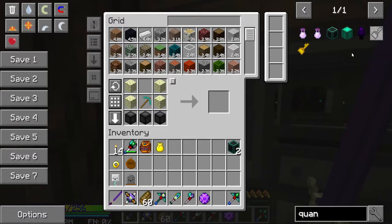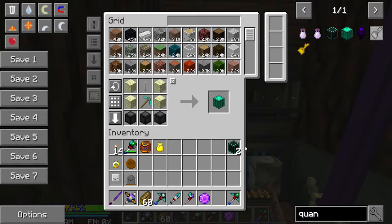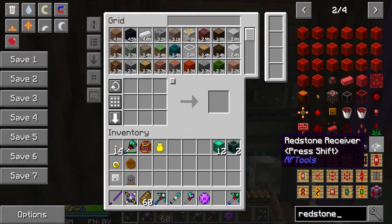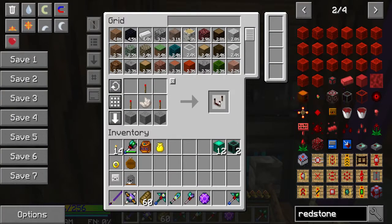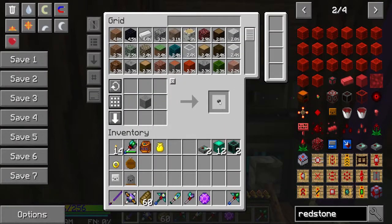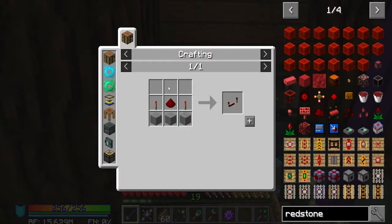I need end rods, so I'm going to run to the end and come back. I just got back and we should have enough rods now. We needed 12 of these - let's make up 12 very quickly. We also want redstone transmitter and receiver - two of each. And then we need buttons - two of those, two of those, and two of these.